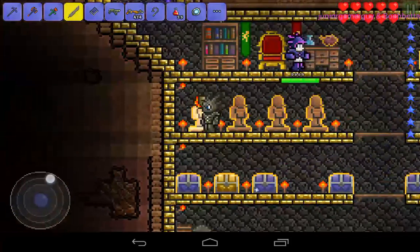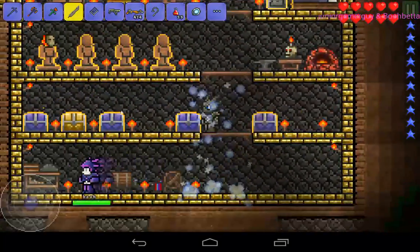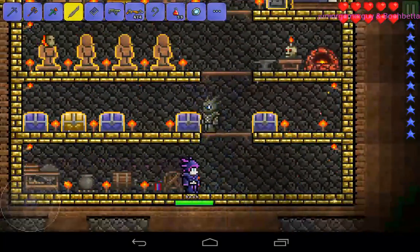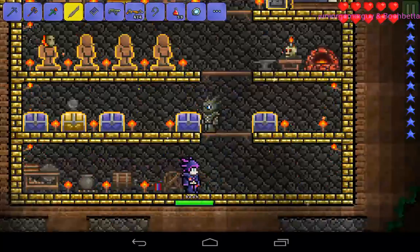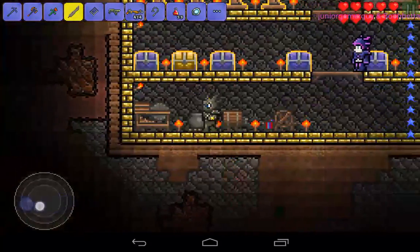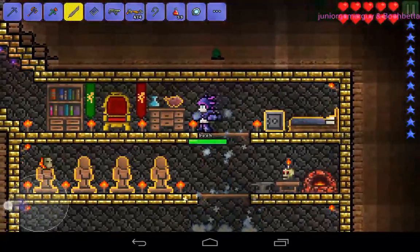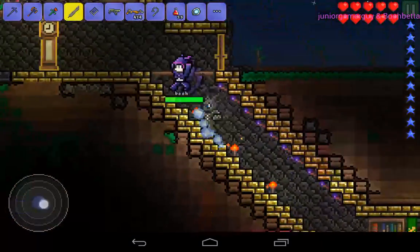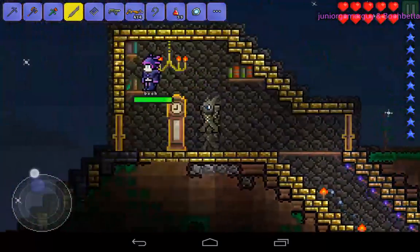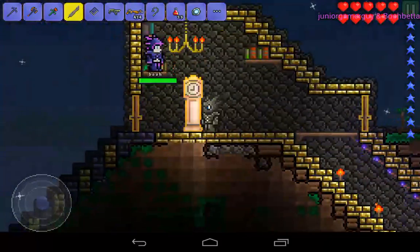Here's my molten helmet. And here we got chests — it's gonna be a shadow chest, gold shadow, gold shadow, gold. We're planning on getting a new NPC. We made a golden chandelier and a clock.